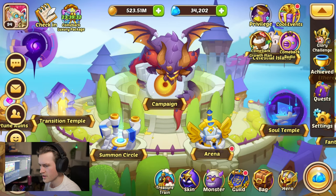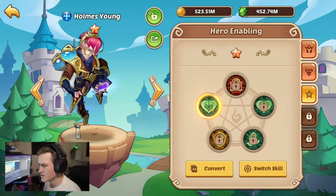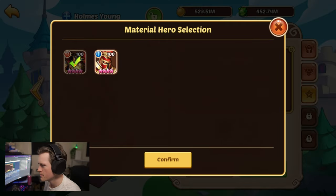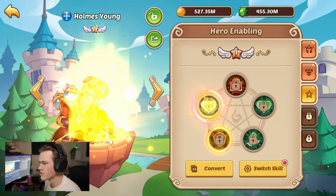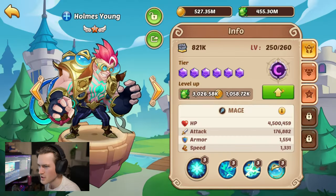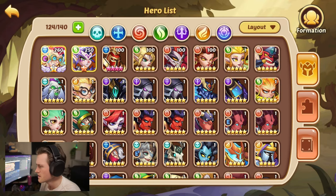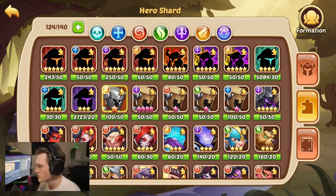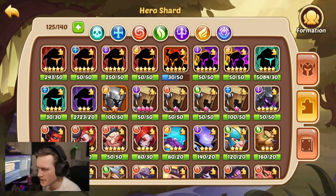Let's continue with our chapter missions. I've almost finished all our daily quests — we just need to get rewards in the campaign. Let's take our one and only Mr. Holmes Young to E1. That is crazy, that is so cool — I didn't expect us to have him E1 already. We also got some elite hero shards, but we got a Saja instead of a Holmes Young, which isn't exactly what we wanted, but it's okay.